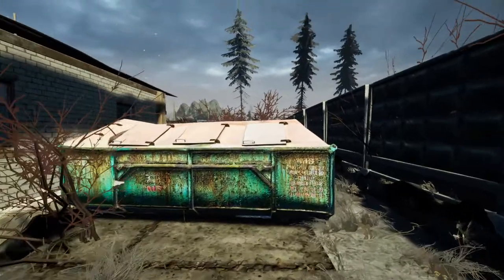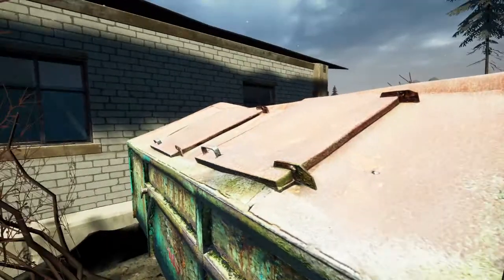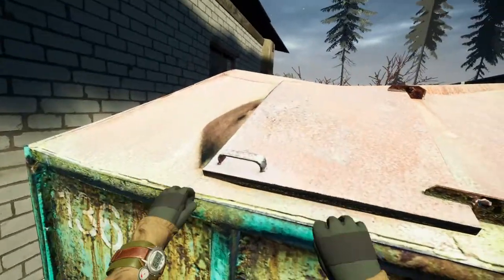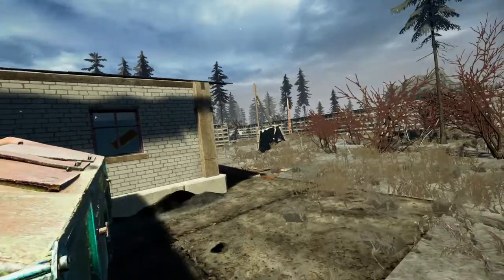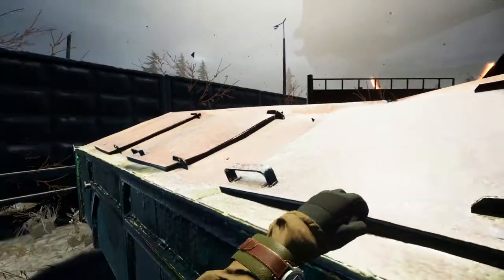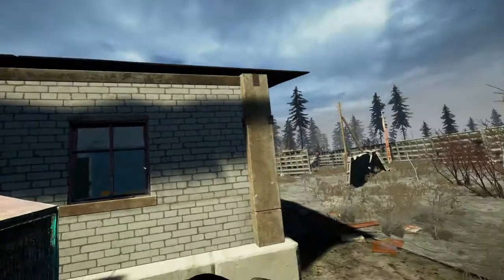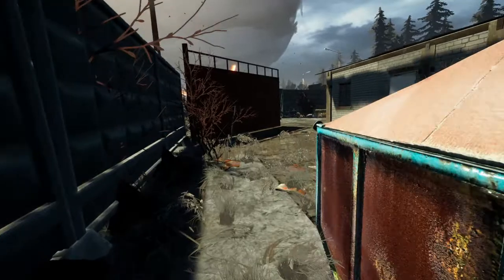Let's see if we can get on the roof. We have a dumpster here — can we interact with it? No. I'm not seeing anywhere to climb up either, so if we can't get on top of this dumpster we'll move on. I'm not going to spend a lot of time trying to parkour my way on top of things.